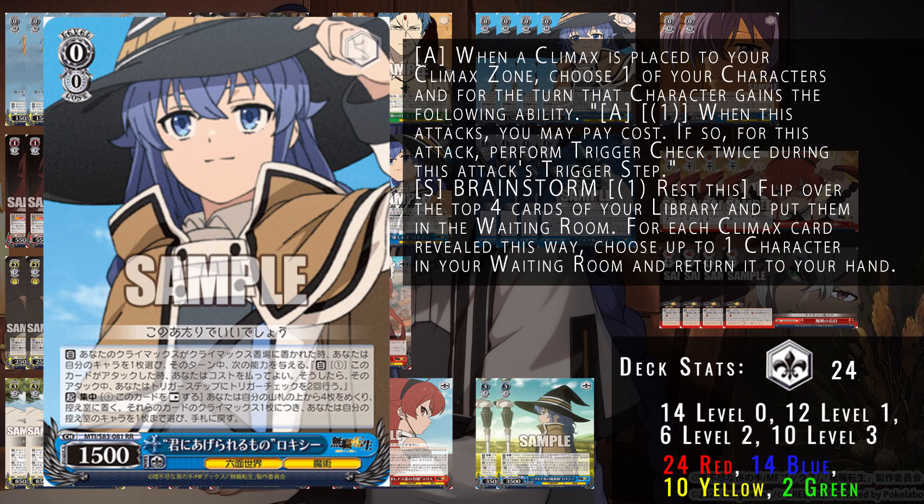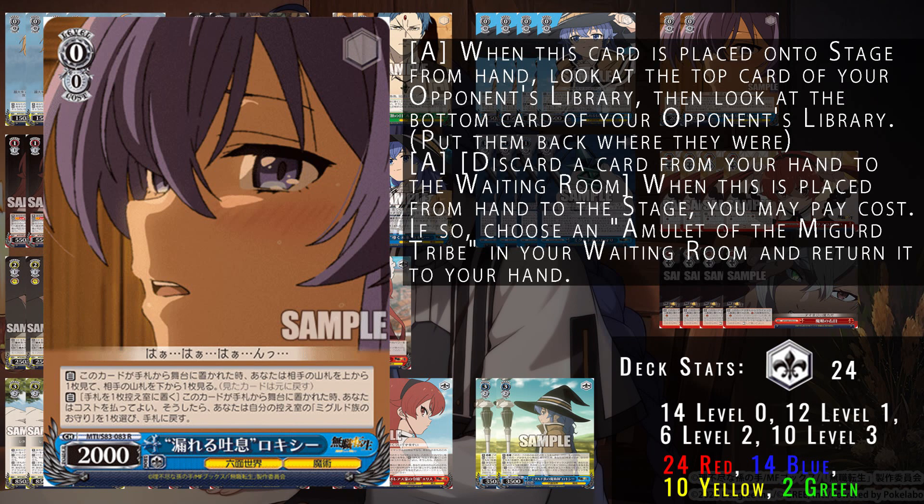Being able to trigger an additional time can help get additional soul when you're swinging throughout the game — really beneficial for standby to help get standby triggers out of your stock. There's also a brainstormer that hits from waiting room: reveal the top four cards of your deck, and for each climax revealed, choose a character in waiting room to return to hand. Pay one, rest self — an integral piece of this eight standby build.